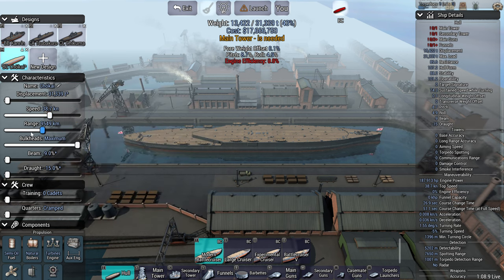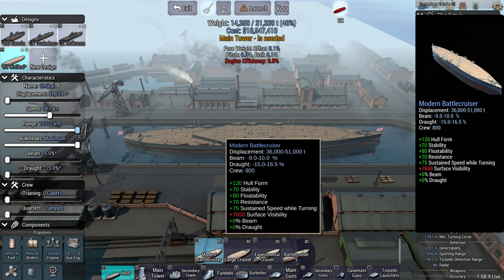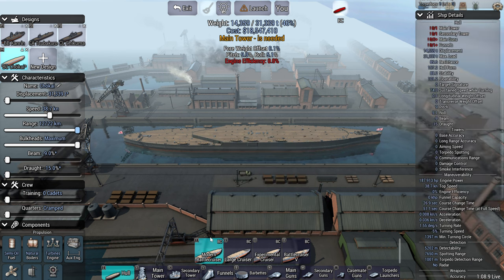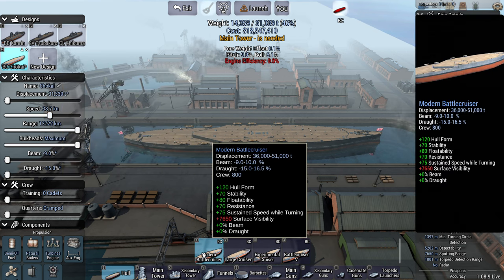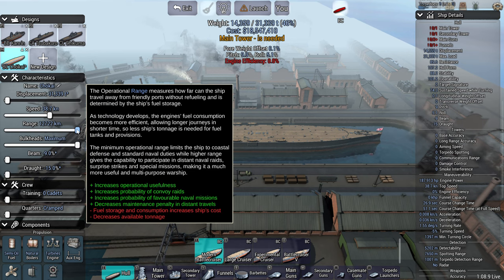Range will affect your power projection — that's the major thing it affects. The more range you have, the higher your power projection is. The bigger your hull — whether it's a battleship or a battlecruiser — also affects your power projection. So a battleship with the same range as a battlecruiser will have more power projection, and the same applies to the battlecruiser versus the armored cruiser. Range affects your power projection, which increases tensions, creates blockades, sinks convoys.